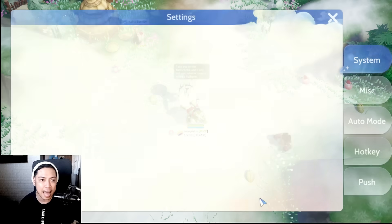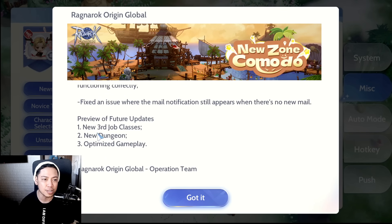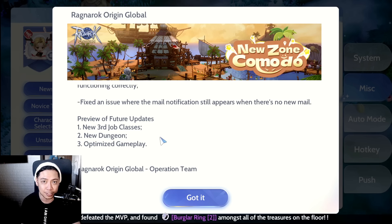If purchasing those packs feels heavy at 200, here's good news. Looking at the miscellaneous news and previews of upcoming patches, there are new third job classes and a new dungeon. The new third job classes will be the Doram class, which is the next update according to current patch notes — expected very soon, around January or February. The new dungeon is the Cat God Dungeon, included in this third job classes patch.